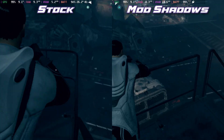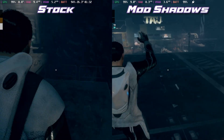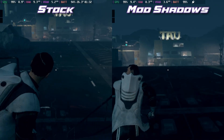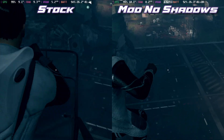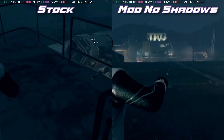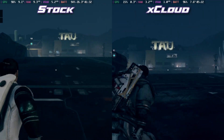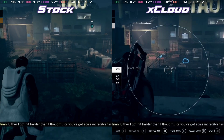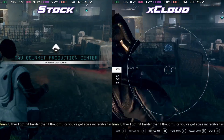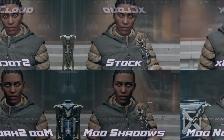Looking at the actual quality as we come down through here, it's very difficult to see a difference between the stock and the mod shadows version. The same with mod and no shadows — this is very subtle, but things are generally quite a lot brighter on the no shadows version. Xbox Cloud Gaming just looks so much clearer. So if you do have good internet, Xbox Cloud Gaming is a great way to be playing this, and hopefully we'll see some other cloud services get this soon as well.